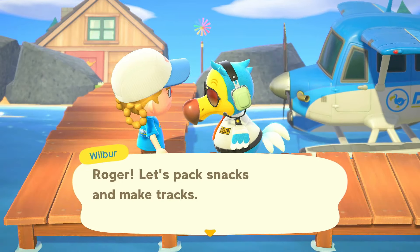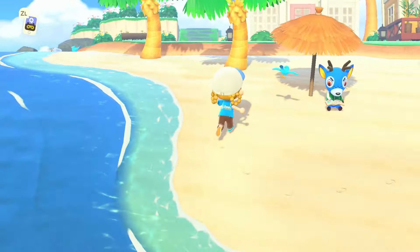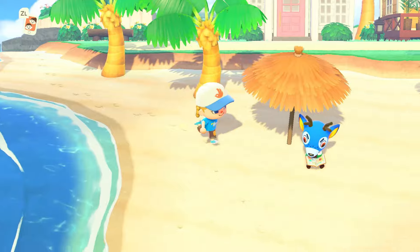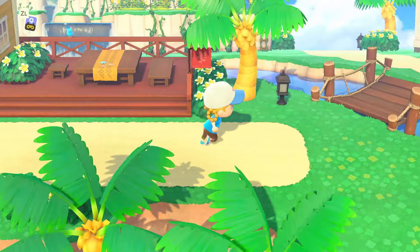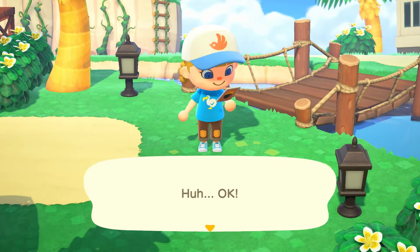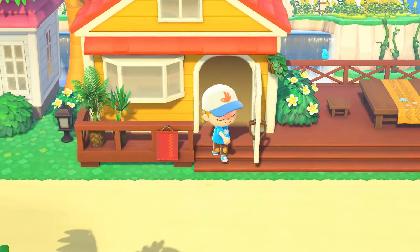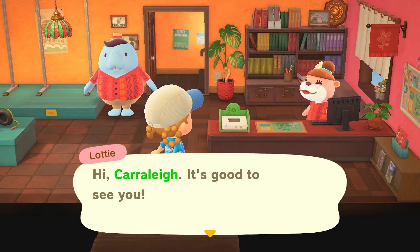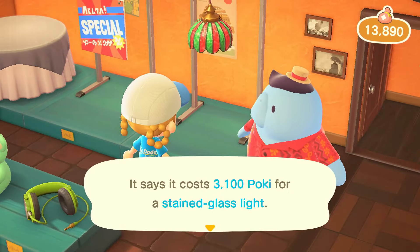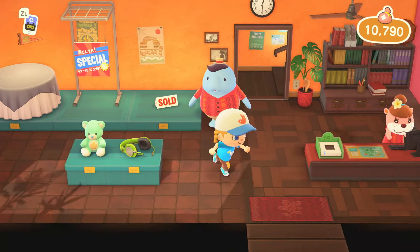We're gonna run over to Paradise Planning quickly and check what they have today, and I need to gather some glowing moss for our acre four build. The other thing besides a bridge that we're doing in acre four is crafted items — things we make ourselves. We're going to do some glowing moss items which is gonna be super fun. From the shop: a ruined broken pillar, nice — we'll probably be able to use that. We'll grab some vines while we're here too. Oh, that ceiling lamp — 3,100 bells — we'll take it.